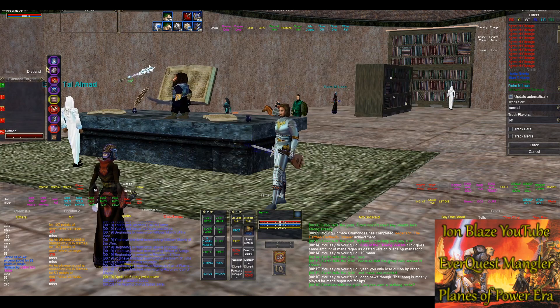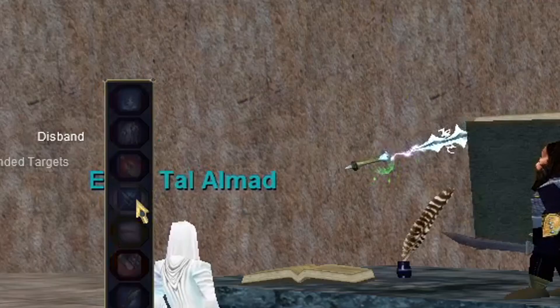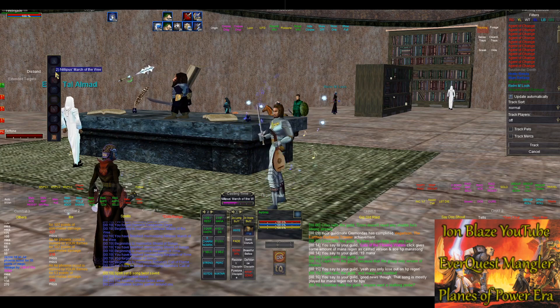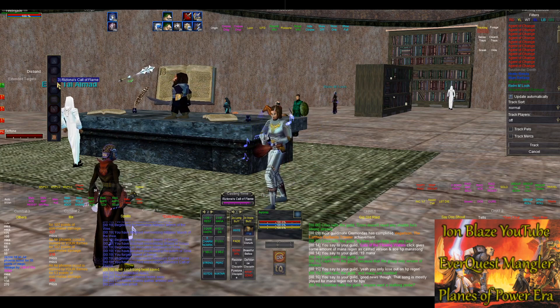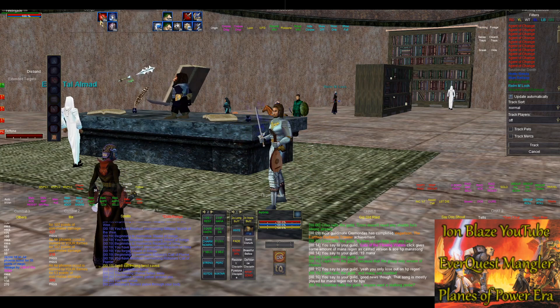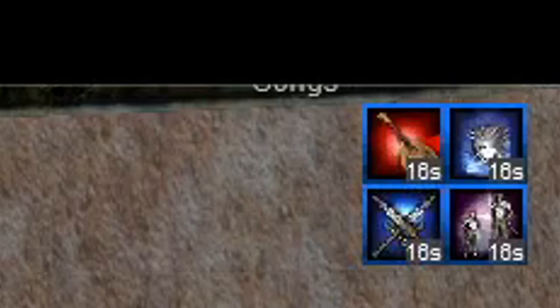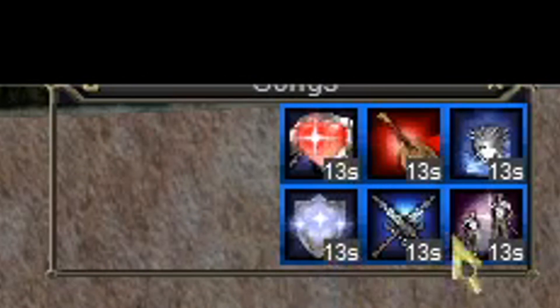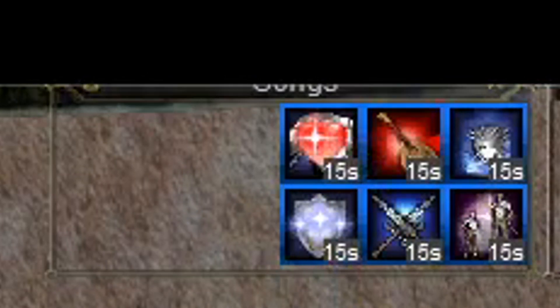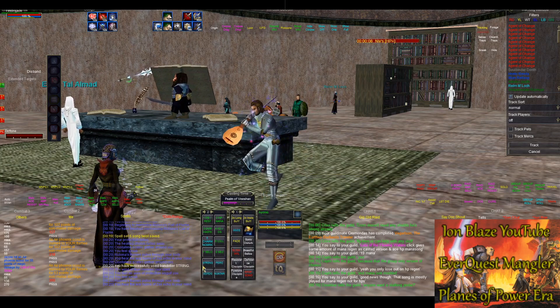If you want to watch, I'll do a four-song melody — just these top four: B'shan, Nilipus's March of the Wee, Rizlona, and Warsong of Zek. Those are the four songs going in my twist, and then if I use my little macro to get both of those clickies to go off — bam — I have six songs and I can keep them up permanently, as long as I get my macro to fire those items off.